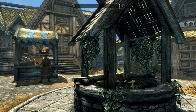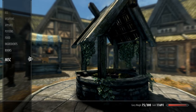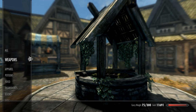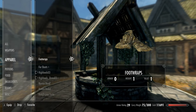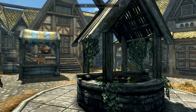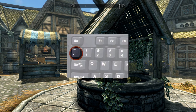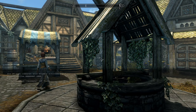Today we're going to talk about adding some Daedric items. Let's take a look at my items — I have an iron war axe and no Daedric items in my inventory. Let's go over some console commands to add some Daedric items so we can be a badass female warrior. We're going to start by pressing the tilde key — that's the little squiggly line underneath the escape button.